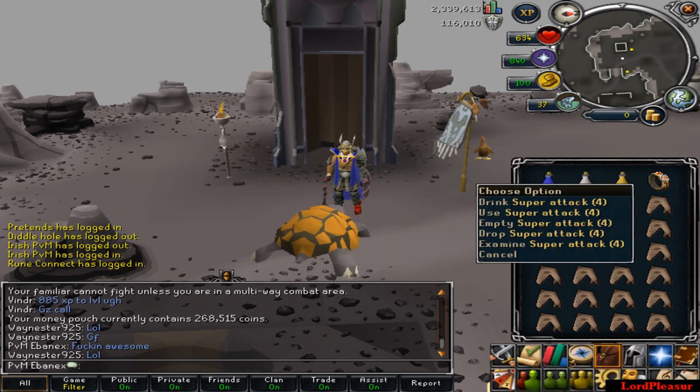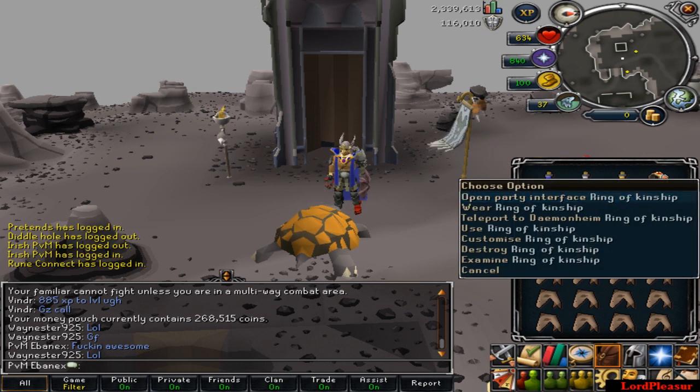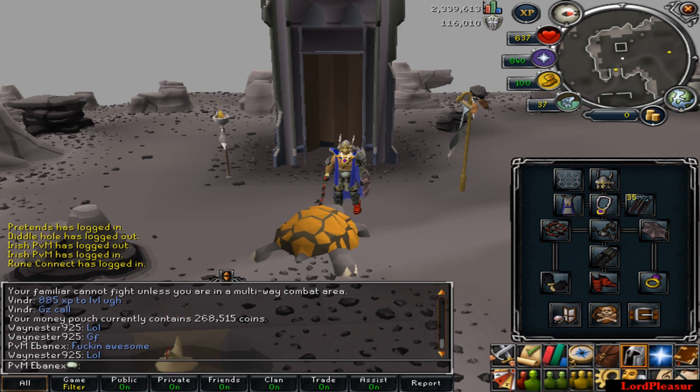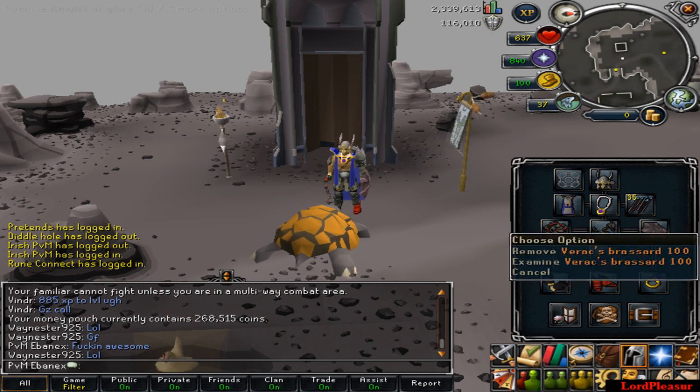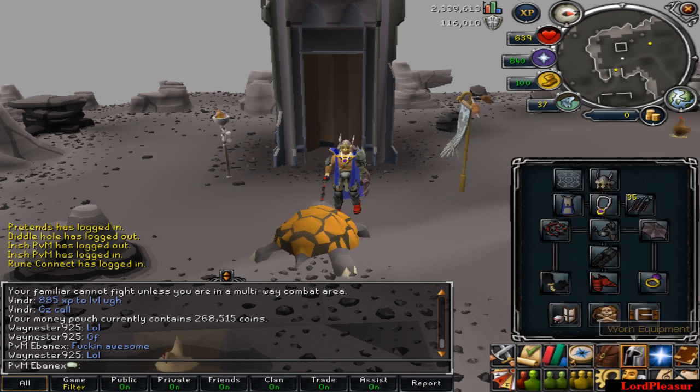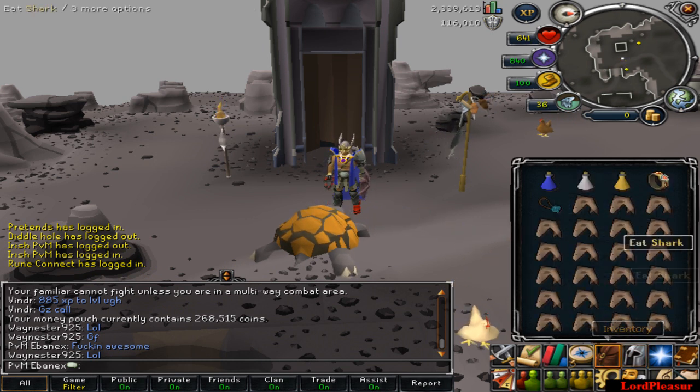I'm also bringing a superset and a quick banking method using the Ring of Kinship. For gear, I'm using a whip. I believe they're probably weak to ranged attacks with the new bow, but it hasn't been updated yet. I also believe they're weak to stab — unfortunately I lost my chaotic rapier a while ago, so I'm using a whip. I'm using full Barrows, but I'd suggest full Bandos — basically the best melee armour you can wear.